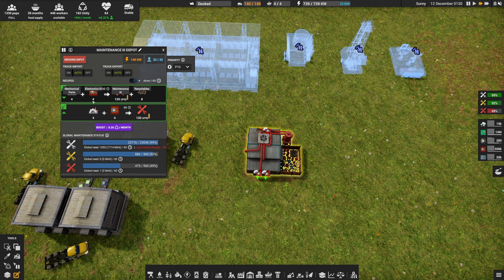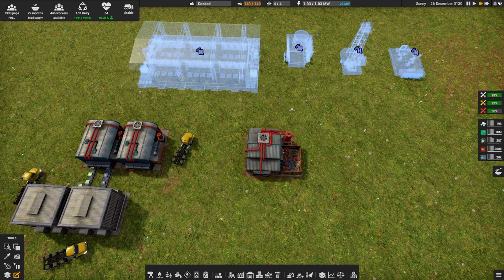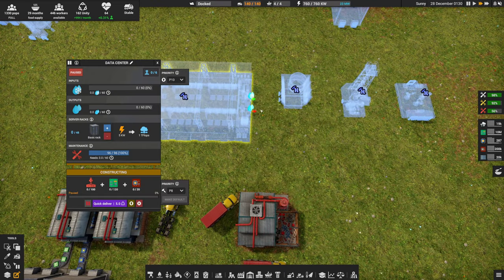Next, get the maintenance depot 3 up and running — it gives you maintenance 3. Fit it into your mechanical part belts, but do not put all your electronics 3 in a box and feed them into this machine. It will tie up your electronics 3 which you'll need for other things. This uses four electronics 3 to make 120 maintenance 3, which will last a very, very long time.